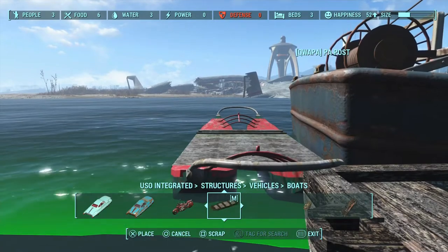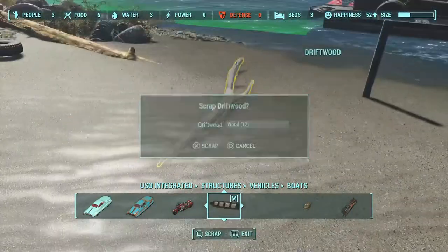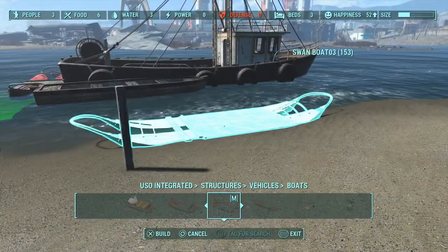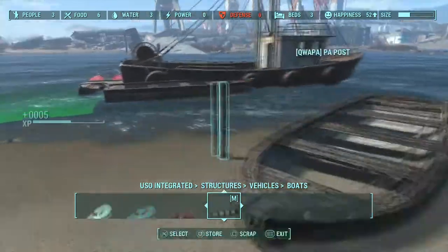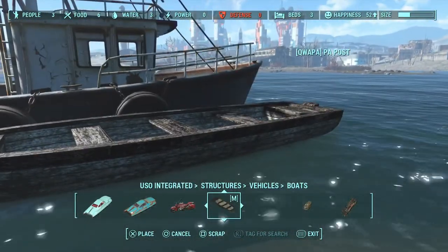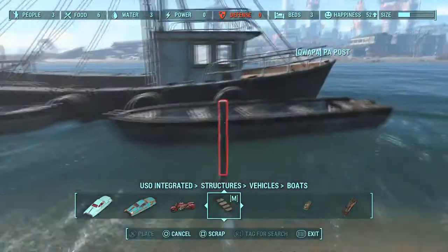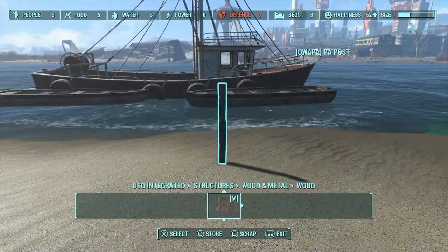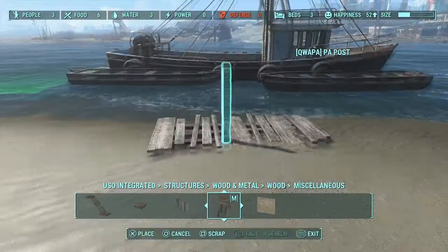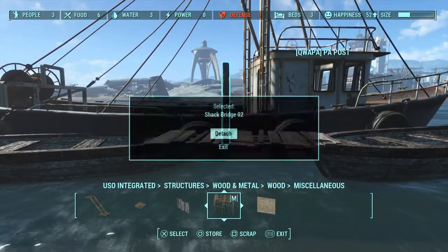So the whole idea is that after the bombs dropped, a lot of these boats kind of washed up onto shores and stuff like that. And I really took inspiration from the Raider settlement — Libertalia, I think it's called. I kind of took inspiration from that. It's not quite as big, obviously. I don't have a whole lot of room on this edge of the settlement — it's a very small area of water to work with.